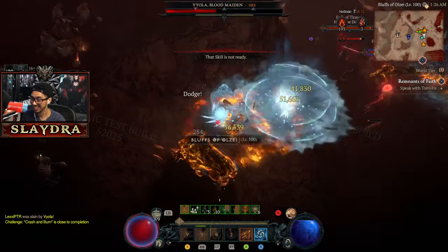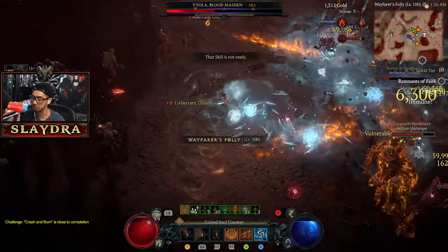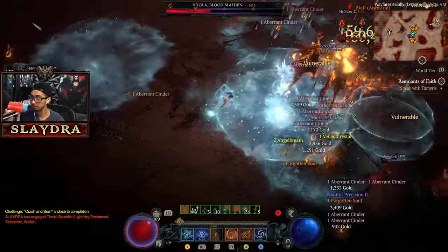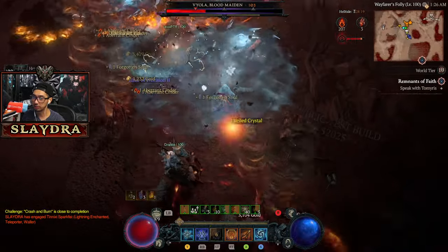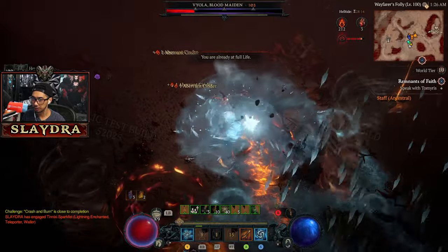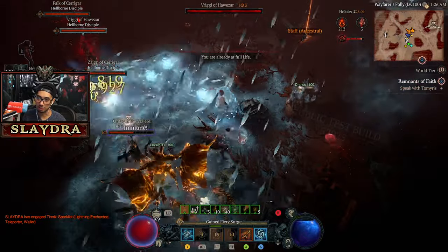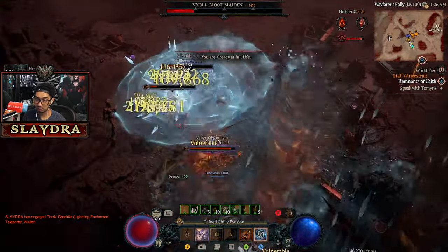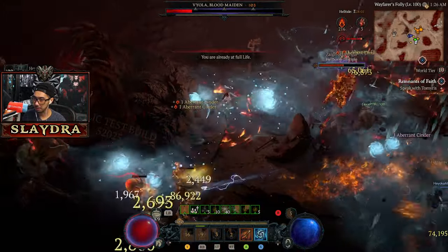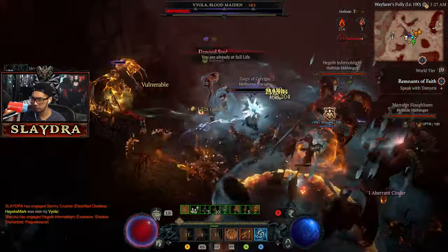They just summoned three more bosses. I want to try to position myself further away because I have damage to distant enemies. There's so many things dropping. I like how she flies up and then just drops these bosses — oh, she dropped four that time!